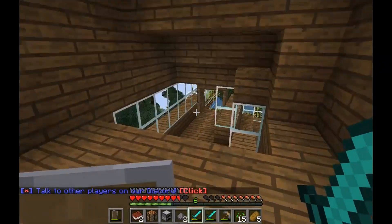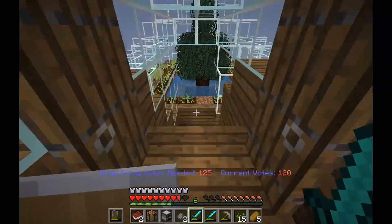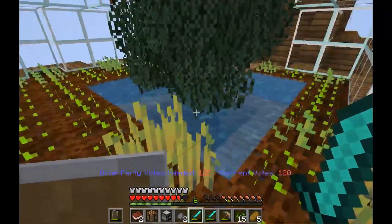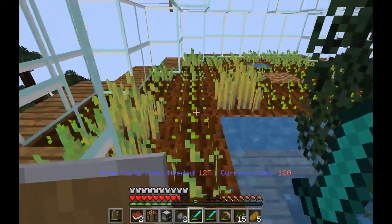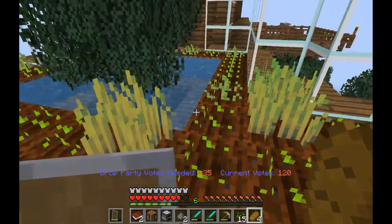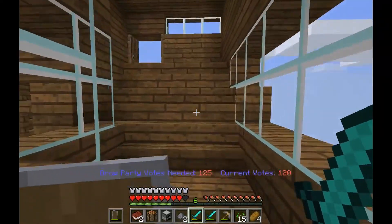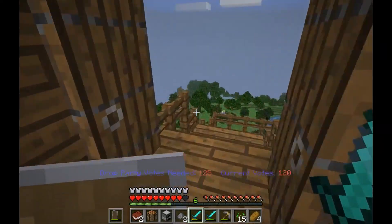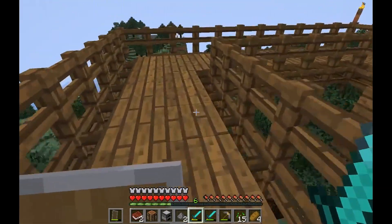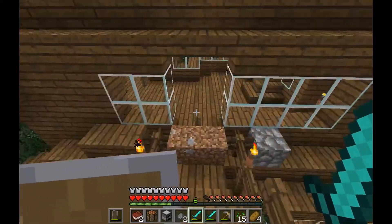Here you are at the third floor, and there's like a staircase on the inside of the house. They also have a greenhouse which is awesome. I recently took some wheat from it because I needed some bread — our base that I showed you guys in the last video on the cloud got raided.